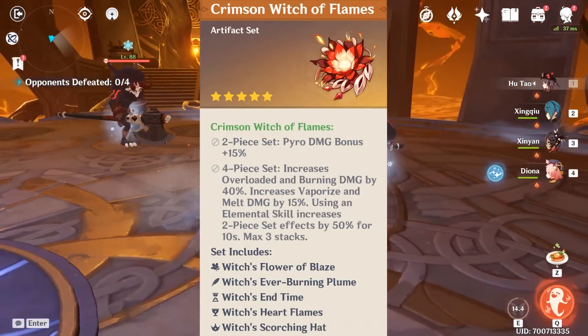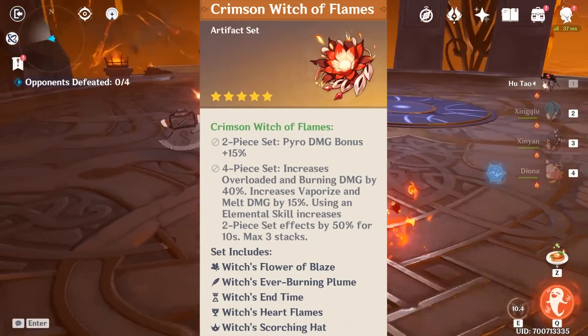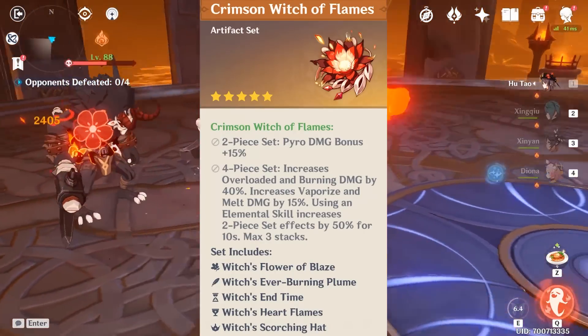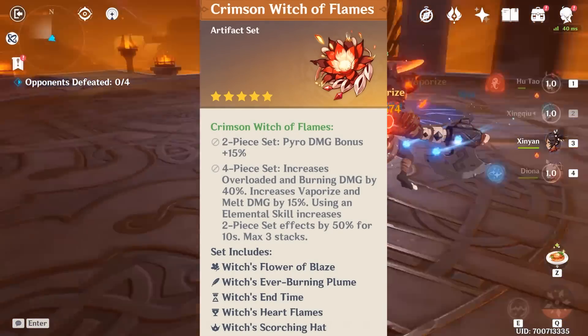For the artifact set, the recommended choice is Crimson Witch of Flames — even if it means you won't be fully utilizing the 4-set bonus, since you can only trigger the 2-set bonus multiplier once due to how her elemental skill works. What you're really after is the vaporize and melt damage bonuses.